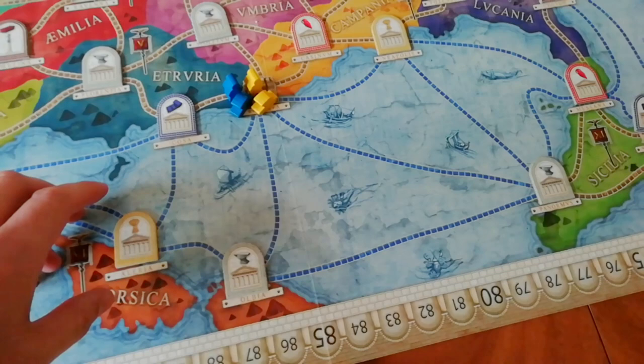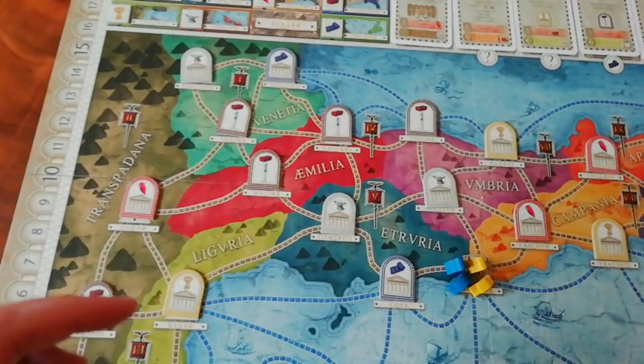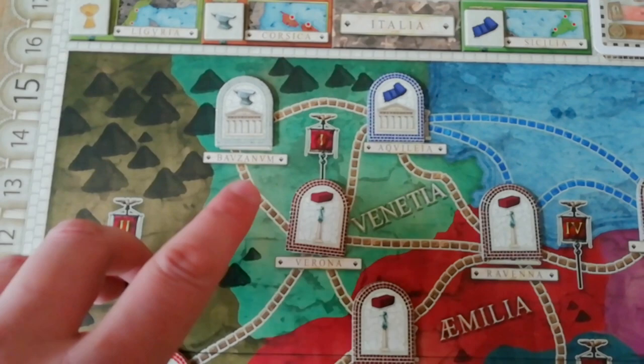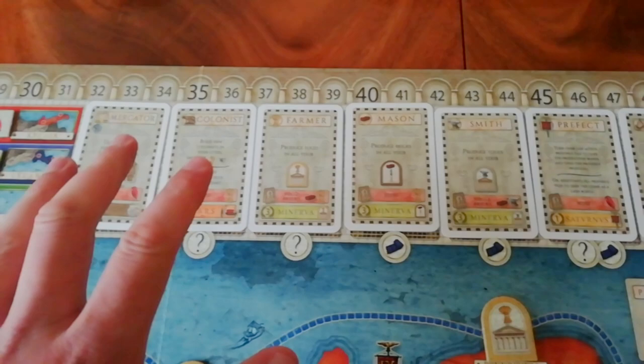Setup-wise, we're going to take a bunch of these tiles, shuffle them up, and place them randomly on the board matching the letters. Once they're all done you're going to flip them all over. Then once everything is in place you're going to put the most valuable good of each type in this spot. So for example here in Venetia, which corresponds to this space on the map, out of the three goods the most expensive one is cloth, so I put a cloth token on there — and the same applies with everything else on the board.